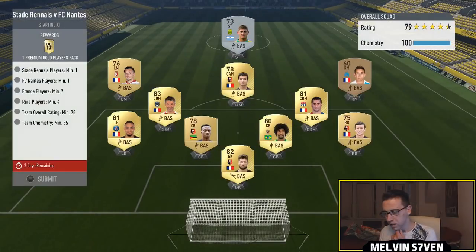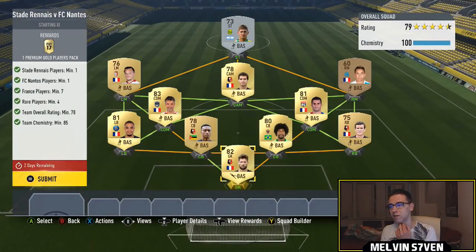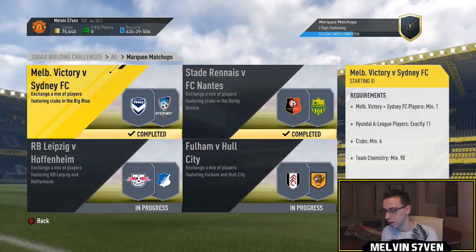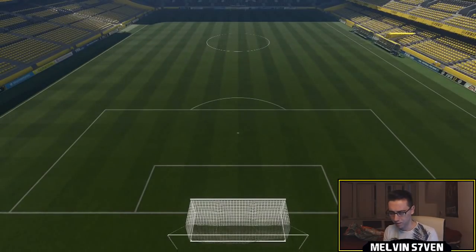Next one is Stadrenius — I probably said that wrong — and FC Nantes. You need one of each of those players, plus seven French players, four of which have to be rare. I'm just using players in my club, so we've got some high-rated ones like Toulalan and Gonalans. It's a really easy one — you don't even have to use French League players, just French nationality. That gets you a Premium Gold Players Pack, which is a 25k pack.